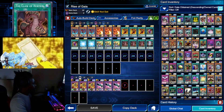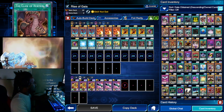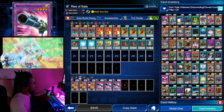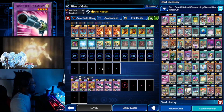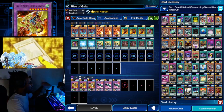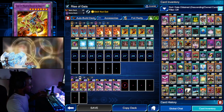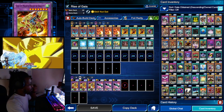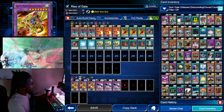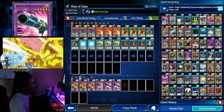So this way you can discard the Gaia the Magical Champion with the effect of Claw of Hermos to summon out your rocket next turn, and this way you can get a rocket on the field to equip onto your Gaia the Magical Champion. What Gaia does is it increases the attack by 2600, and it also pierces with this rocket on.